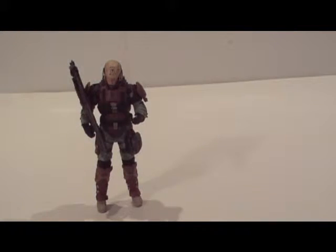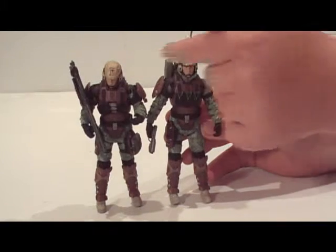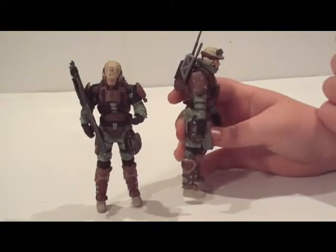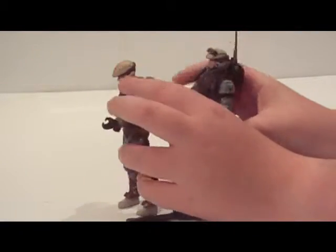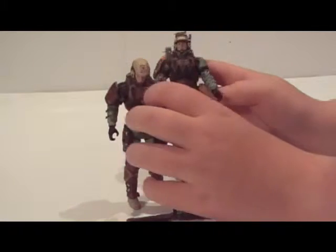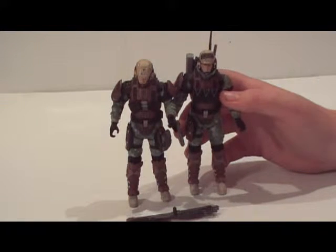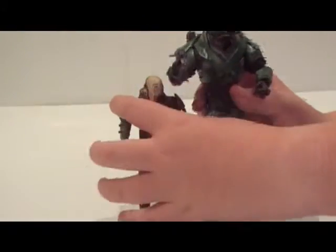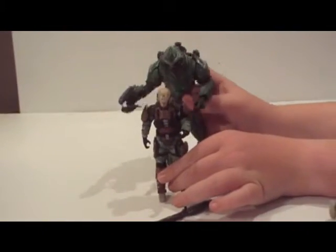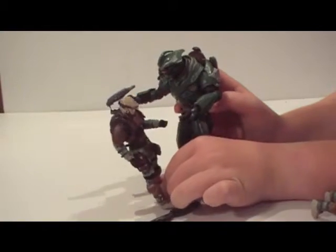I'll show you both of them together. As you can see, this guy looks so much more prepared - he's so prepared, not like this guy. They have the same colour and the same pieces. This one's got the binoculars, this one doesn't as I said. The feet are the same. Now I'll show you the size comparisons with the Elite. As you can see, this guy could just - if I had an energy sword - he could just kill this guy. He could eat his head off, that's how good this guy is. He's like a scrawny wimp.